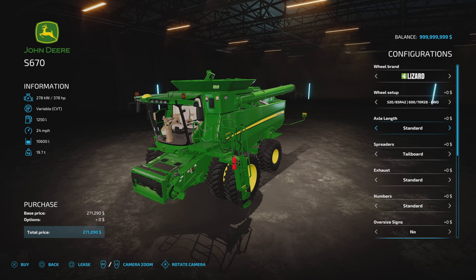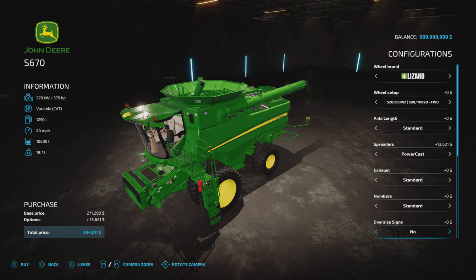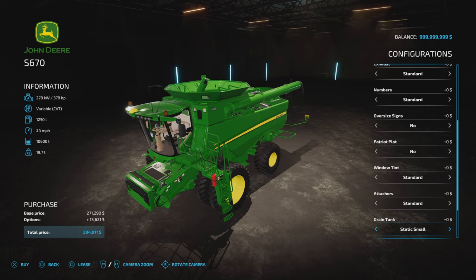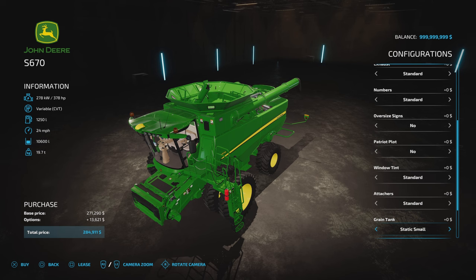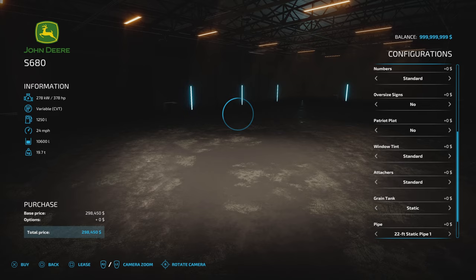The S670 has the same tyre options, same axle lengths from 128 to 152 inch, same spreader and exhaust options, same numbers and patriot schemes. Grain tank: static small, with and without tarp all at 10,600; foldable small; then 16,210 litre; then 19,733 litre XL. Pipe is the same at 22 foot, 26 foot, and 28 foot. Then licence plate.